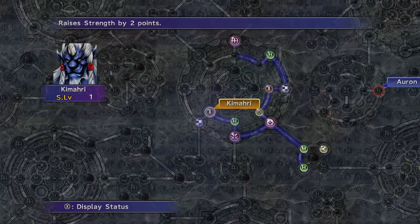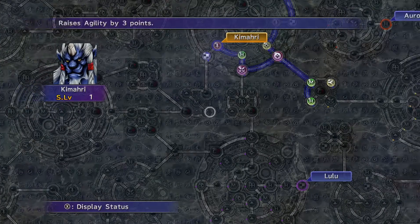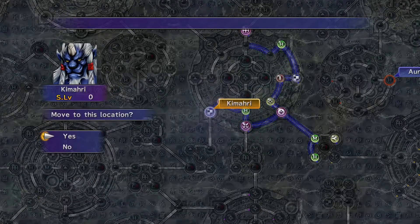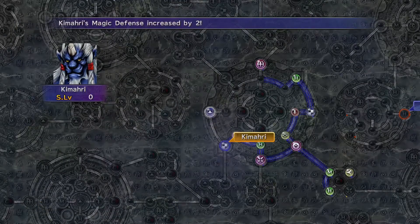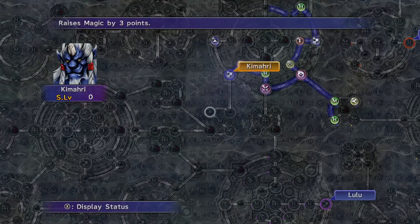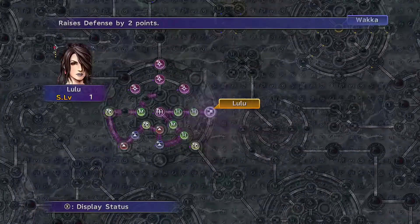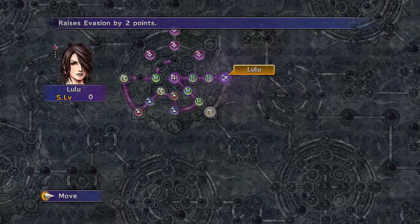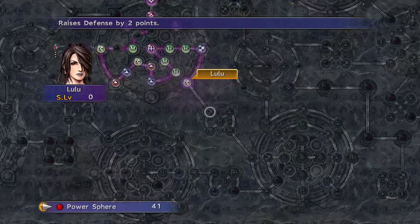Actually, I'll probably go down here first since we can't even go through this anyway, and then we're going to go up here. Let's go ahead and just move him real quick. I don't think there's anything he can get right now... well actually, there is — he can get this magic defense plus two. Okay, that's good. And we're going to keep moving him down here to get more MP and more magic, and agility. We got Lulu — Lulu's doing pretty well. Everybody's doing pretty awesome. Defense by two. Really proud of everybody.